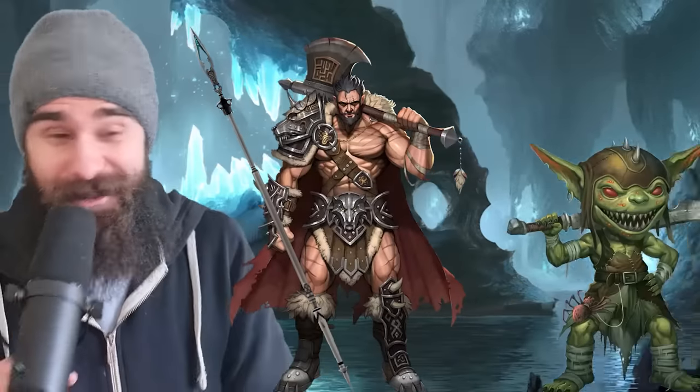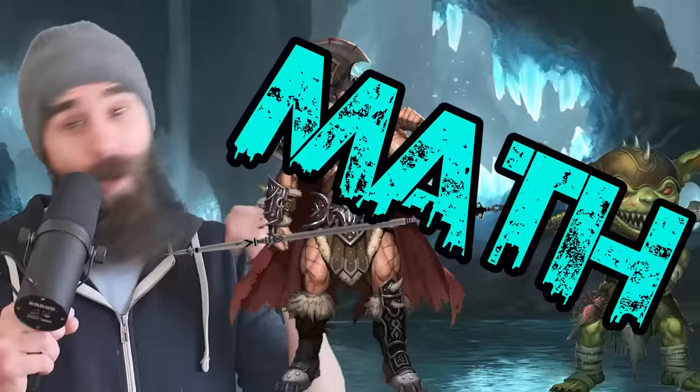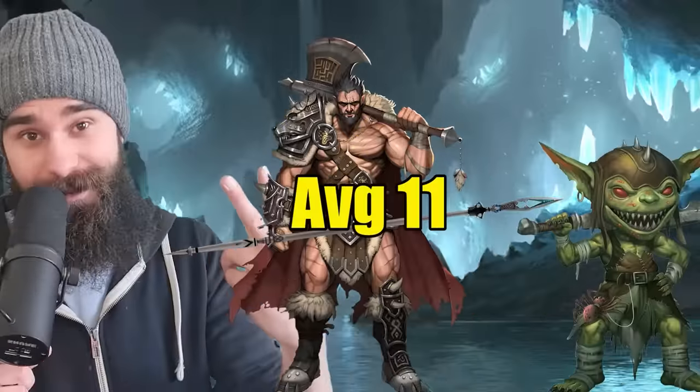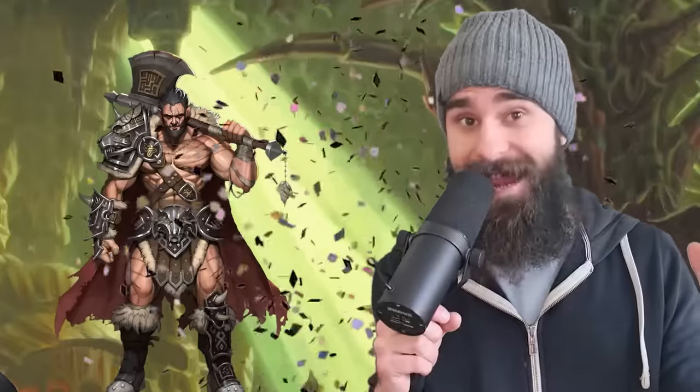Then if they run towards you, you get a reaction attack to boop them on the nose again for another 1d10 plus 3 plus 2. And of course, you get that thick barbarian hit die of a d12. Not only is this build terrifying at level 1, it's the start of a fantastic build that'll carry you all through the game.